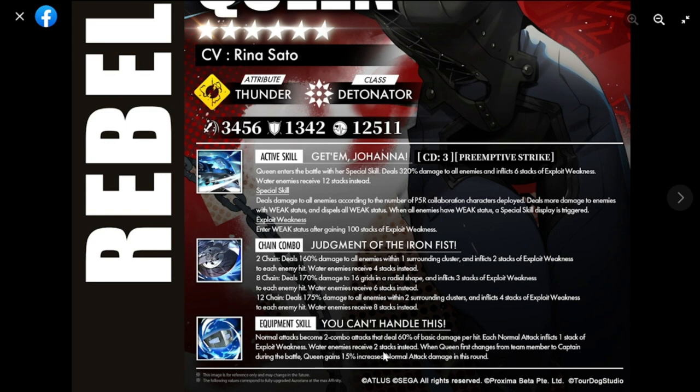When Queen first changes from team member to captain during the battle, she gains 15% increased normal attack damage for that round - so only for one round, which is kind of okay. Overall, her kit is average to above average, whereas the rest of the P5R units are around average to below average.